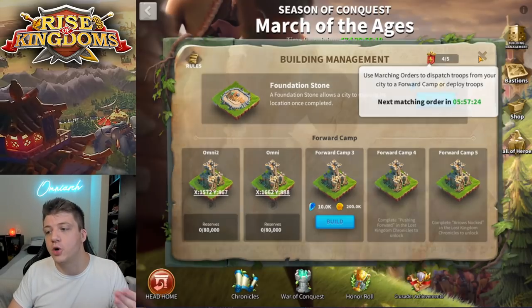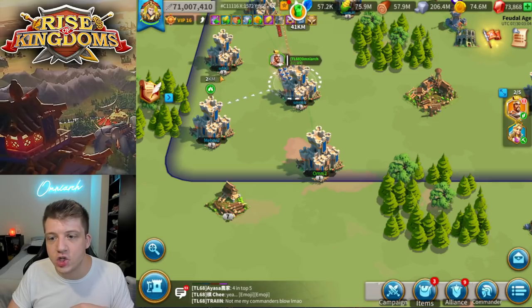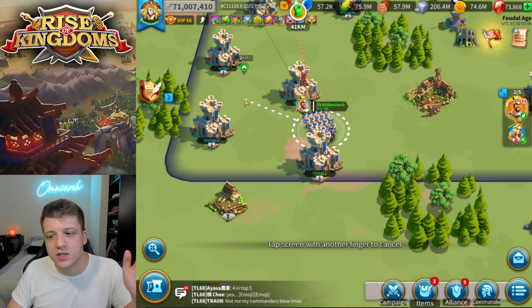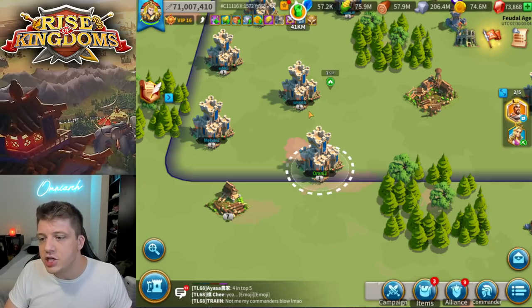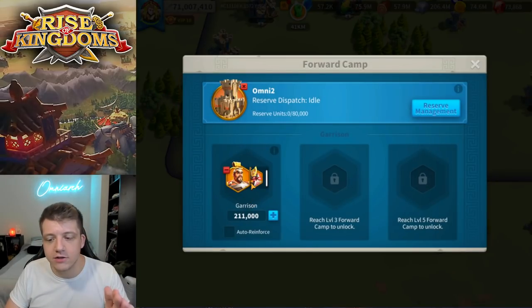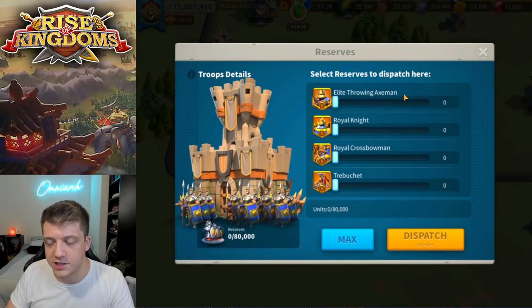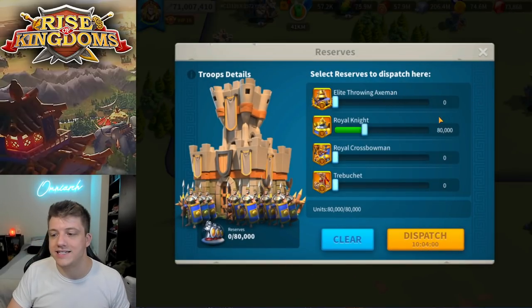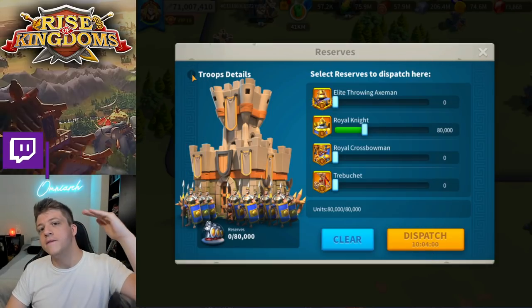Even if you're a mega whale player, it doesn't mean you can constantly send endless reserves to these camps non-stop, because dispatching troops to your forward camps requires a marching order, which replenishes every six hours. You can see I just used a marching order to send my Sao Sao Minamoto to my camp. One important thing: you cannot join other players' forward camps — you can't jump around from camp to camp the way you can with cities. In the management screen, if you want all reserve troops to immediately replenish your army automatically when it comes back, you can click auto-reinforce. The dispatch system is also where you can send, for example, 80,000 tier 5 Royal Knights — but the dispatch time shown is 10 hours and 4 minutes.